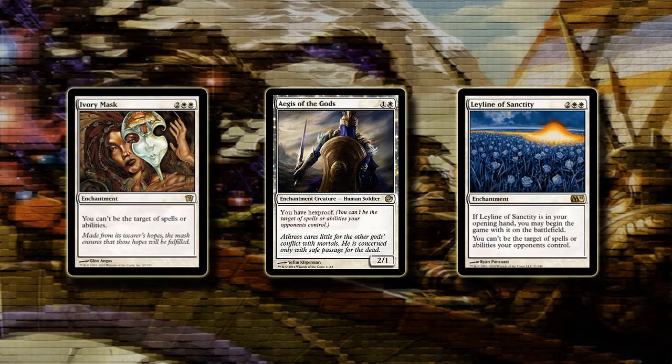Usually this ability appears on 4-mana enchantments in white, but having it on a creature means you get it out much quicker, though this effect won't last forever since your opponent will eventually draw removal. But if they use removal on your 2-drop, you're usually fine with that — meanwhile you get to hose opponents with Thoughtseizes they didn't use, or against burn they're forced to use it on your Aegis instead of pointing it at your face. So a very nice card and I'd expect it to at least see sideboard play.